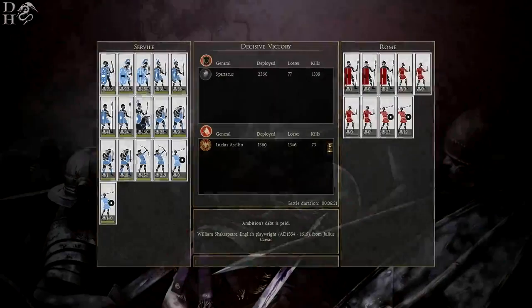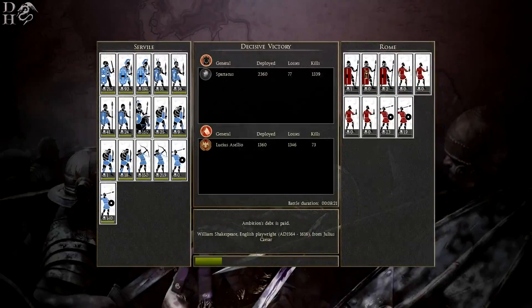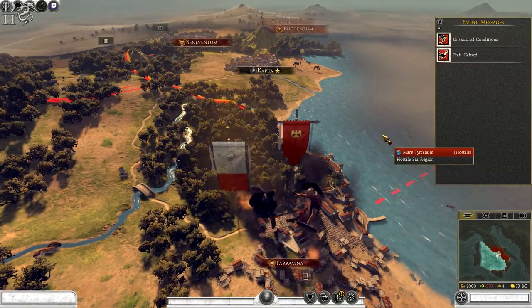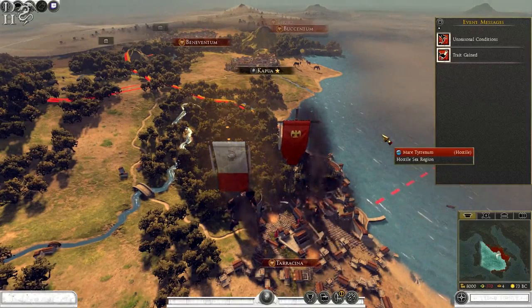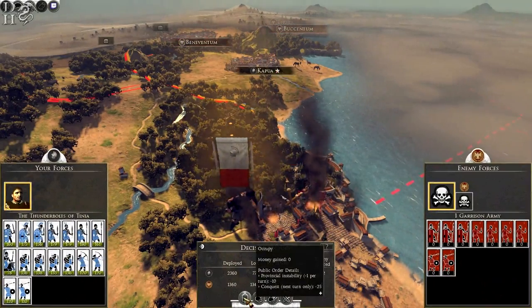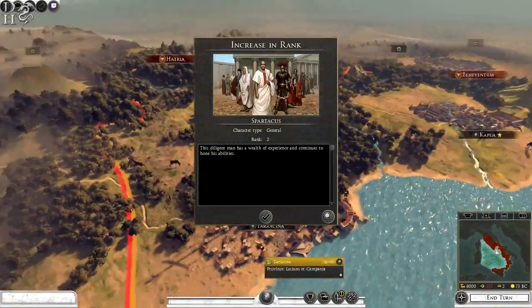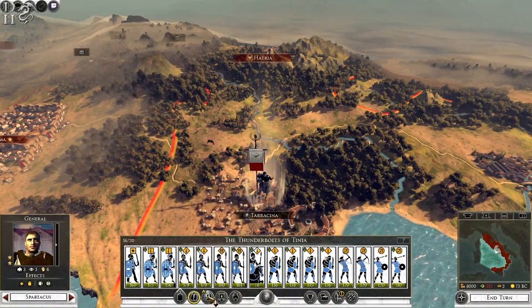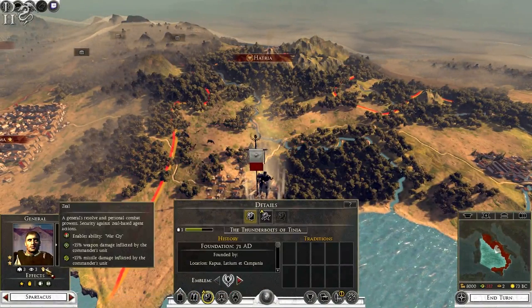Decisive victory — we'll end the battle and go back to the campaign map. We only lost 77 men, so we completely slaughtered them. It was just a weak Roman garrison force. Battle duration: eight minutes. We've taken Tarascina and we're going to occupy it.